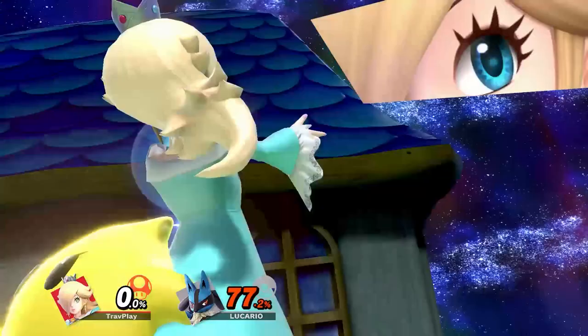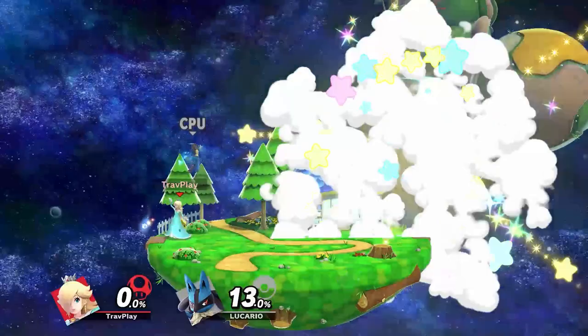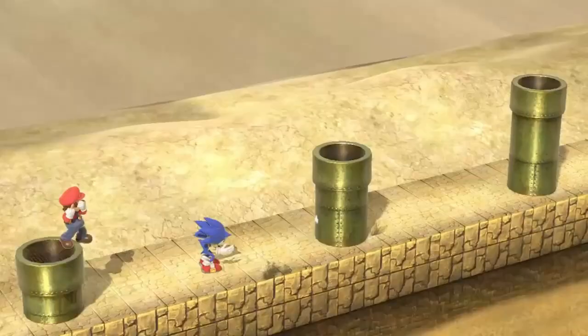For players who play with items on, here's Rosalina's final smash: Grand Star. Truth be told, I think it's one of the weakest final smashes out there. If you've got the space to move away from that big yellow star, then you're totally safe. Please hit the like button and subscribe if you want more content like this.